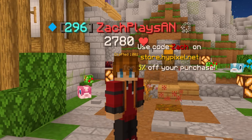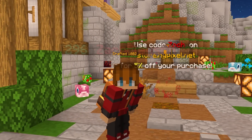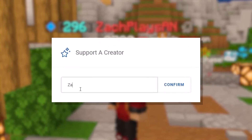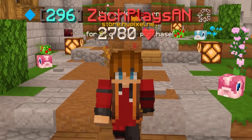We're also going to be crafting something kind of cool later on. But before we jump right into it, if you find yourself checking on store.hypixel.net, don't forget to use my creator code, CodeZak — that's Z-A-C-H — for an extra 5% off your purchase. I greatly appreciate it.